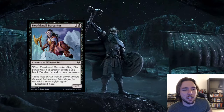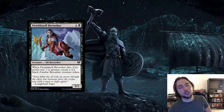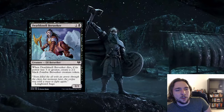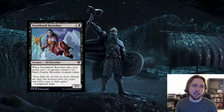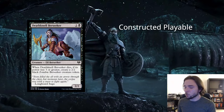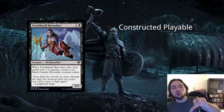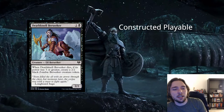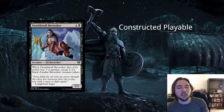Next card is Death Nell Berserker — 1 and a black for an elf berserker creature, a 2/2. When it dies, if its power is 3 or greater, create a 2/2 black zombie berserker creature token. It's not hard to get this to 3 power — there are lots of elves that give all your elves plus 1, plus 1, or various power boosts. If you can consistently have a global effect giving everything plus 1, plus 1, you're paying 2 mana for effectively a 4/4. One downside: the token is not an elf — it's a zombie berserker — so you lose some tribal synergy, but it's still a lot of value. This can see play in aggressive black decks.